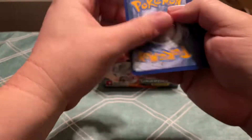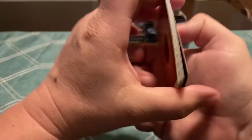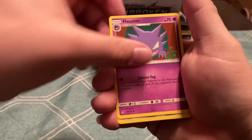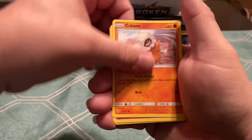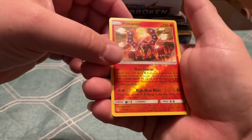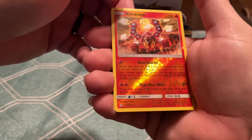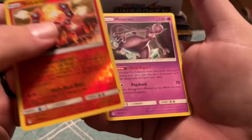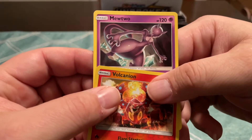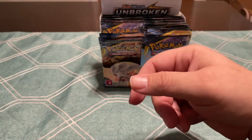So nothing major yet out of this box. Water Roll Gloom, Haunter, Diglett, Cubone, Zubat, Jigglypuff, Bellsprout, Reverse Volcanion — that's kind of a cool card — and a Mewtwo. Kind of has a Pokemon Detective Pikachu movie look, more of that non-cartoony look.